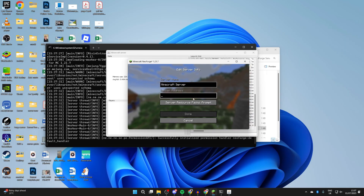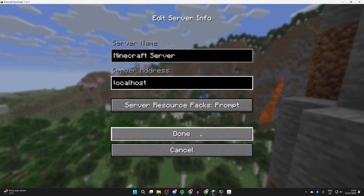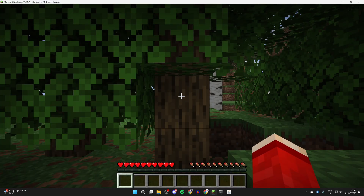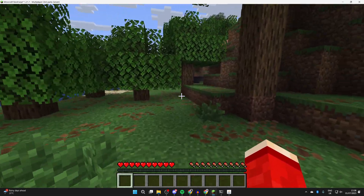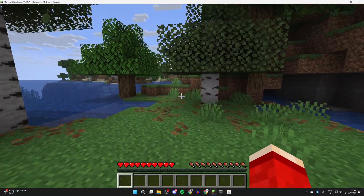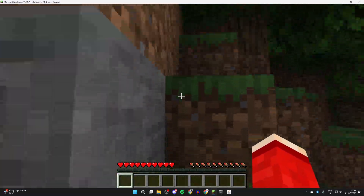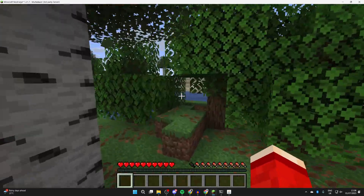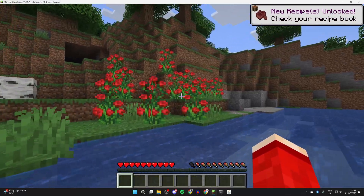In Minecraft, go to Multiplayer, press 'Proceed,' and press 'Add Server.' Since this is your own server, type in 'localhost' as the address, press Done, select it, and press 'Join Server.' You've now successfully joined. If you pause and press Mods, you can see the mods are loaded. For others to join, they'll need to use port forwarding — sharing your IP address — or you can use Apex Hosting as a great alternative. Thanks to them for sponsoring this video.